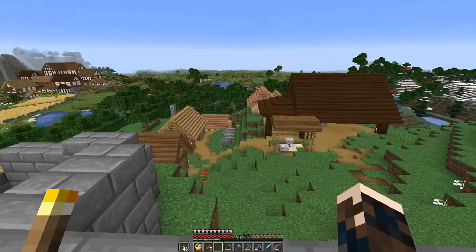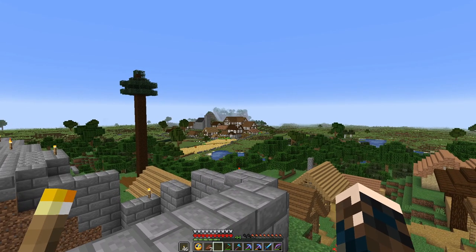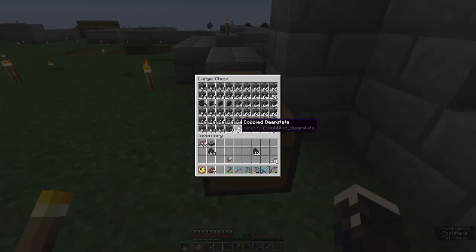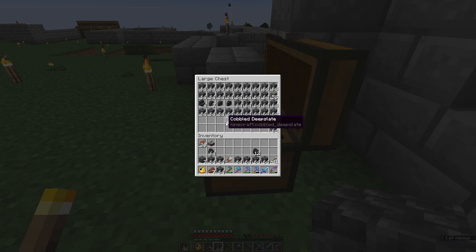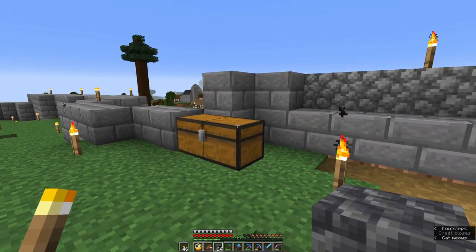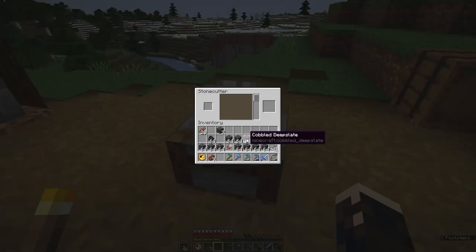I went down in my mine and found two pockets of deep slate, which was enough for the roof of the church, the walled garden of the guild hall, and all this. There was a job I said I would do when I got deep slate, and also a job I said I'd do when I got silk touch. I've got both — they're the jobs we're doing today. I'm going to start with the deep slate job first.